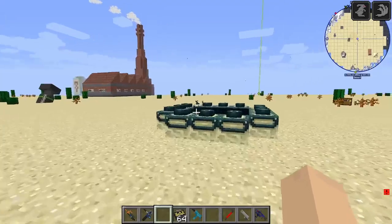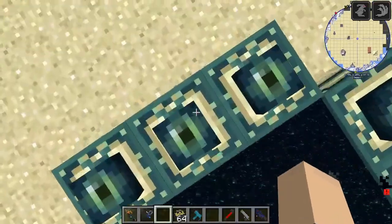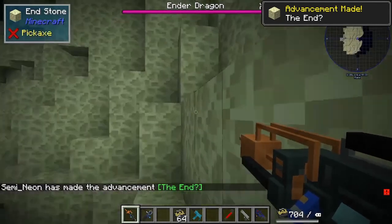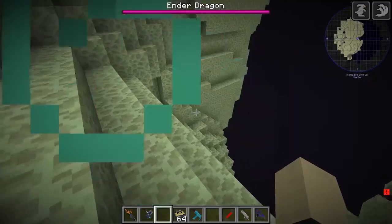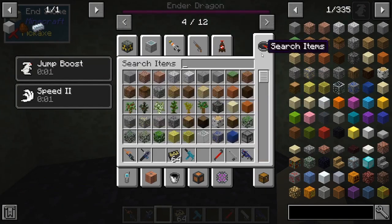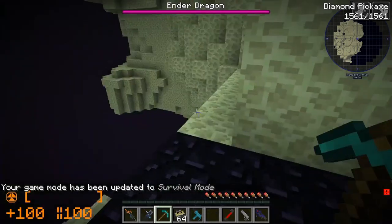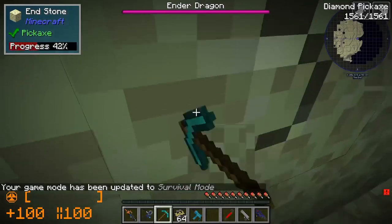All right, let's go kick some Ender Dragon ass. Which one do we want? I should have got myself a pickaxe. Well, I'm still in creative, that makes sense, so I could get myself a pickaxe. There we go - I am a bit slow, not gonna lie.